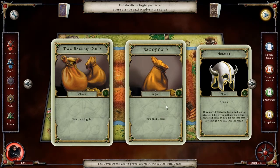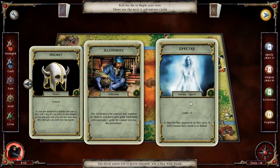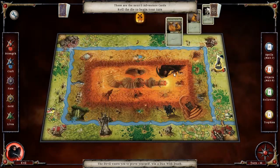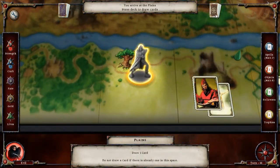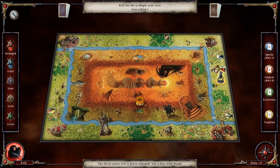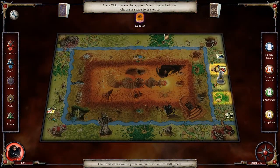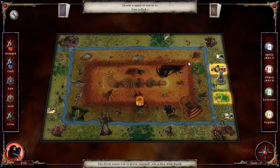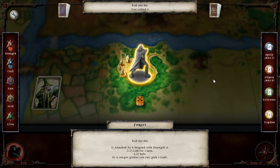We're going to get two bags of gold, then another bag of gold, then a helmet and an alchemist. Then we have to face off against a specter, which will not be hard — we have a craft of four. Let's start with two bags of gold. Then one. Interesting how that worked out. I don't want to go there, but you know what, I'm going to spend the fate. Oh.